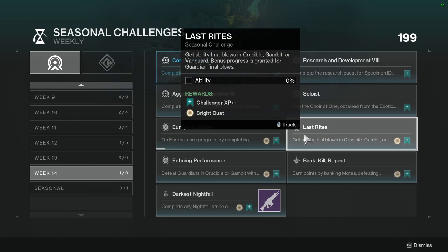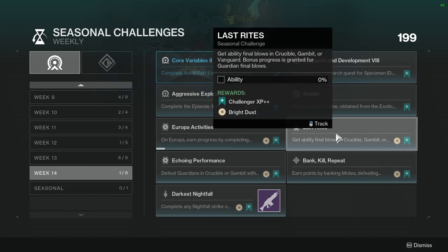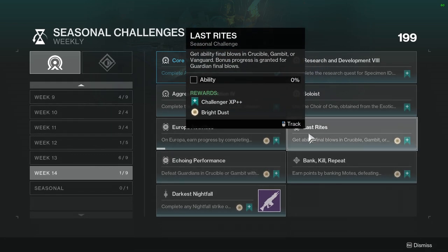On Europa, earn progress by completing bounties, patrols, public events, and lost sectors — not hard, just very tedious. Last rights: get ability final blows in Crucible, Gambit, or Vanguard. Bonus progress is granted for Guardian final blows. I'll most likely complete this in Vanguard so I can get some of the new armor from this expansion. The playlist armor video will be going up Thursday, along with the shader review, so check that out if you're interested.